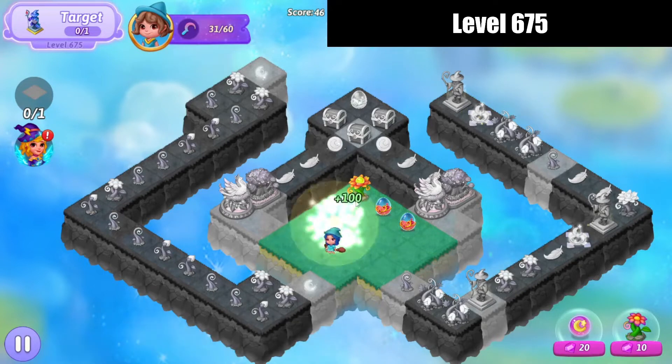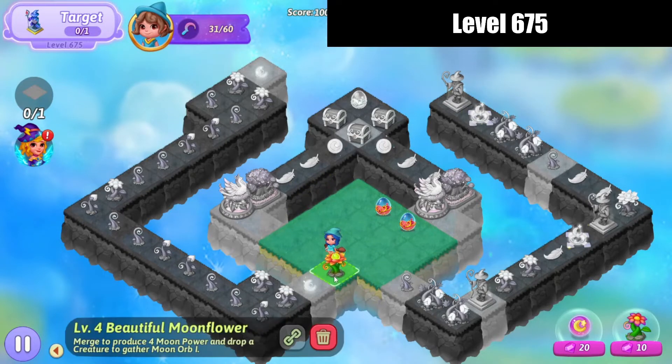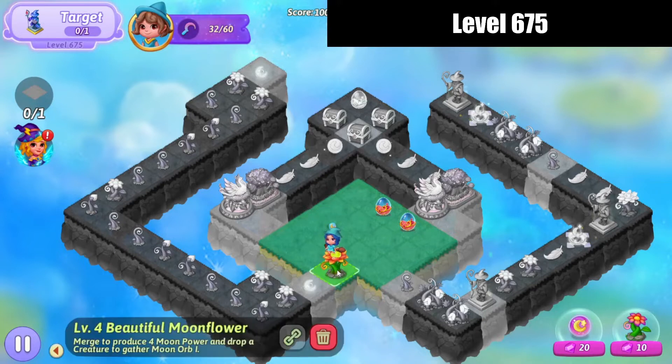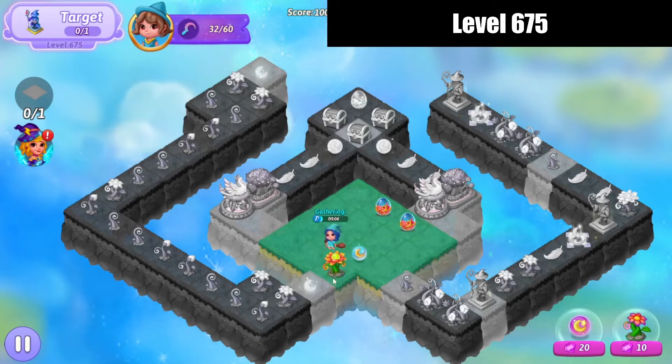Let's three merge those potion eggs, and then bring that flower down and start harvesting. And harvest some more. We're going to make a 5 merge with those orbs.